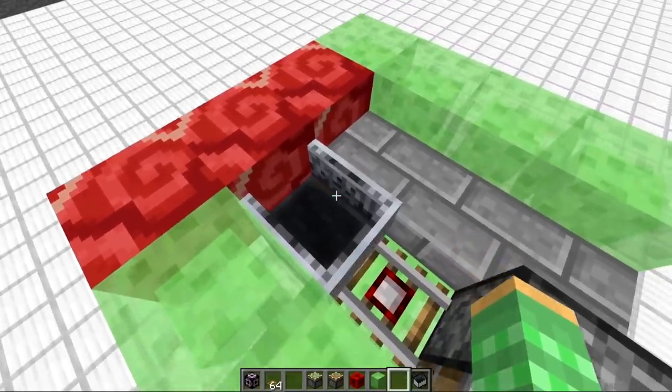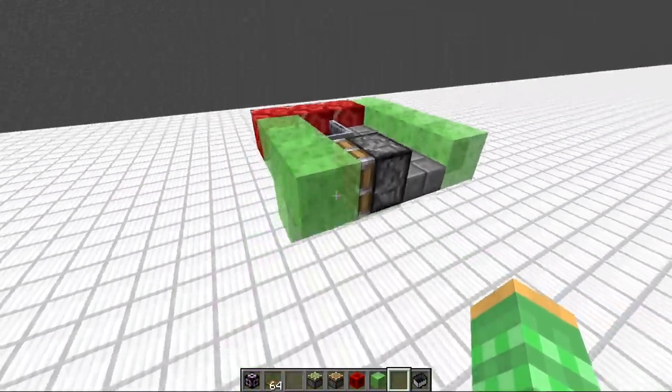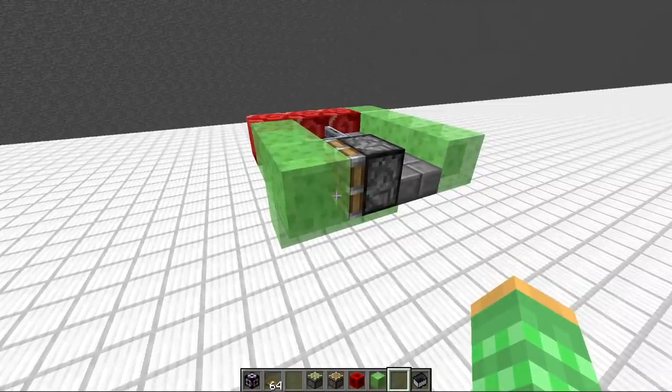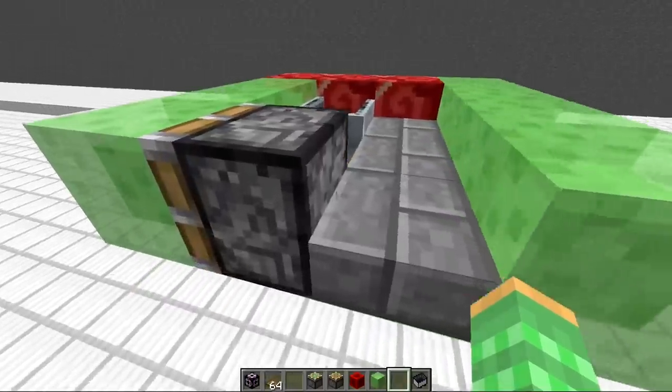At first this seems like a pretty easy thing to do on a flying machine, but there are quite a few problems we ran into. Minecarts act very bizarre when they get pushed, rails act very bizarre when they get pushed, and this combination made it extremely difficult to compact — and you're also limited to pistons only being able to push 12 blocks at a time.